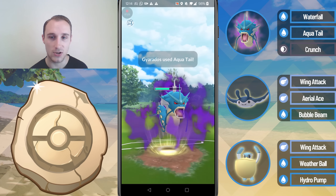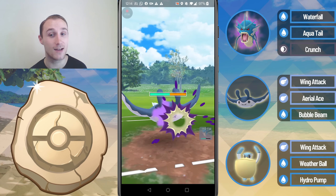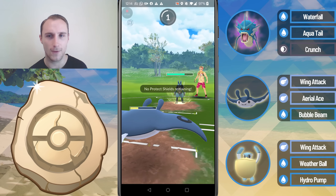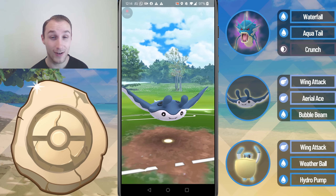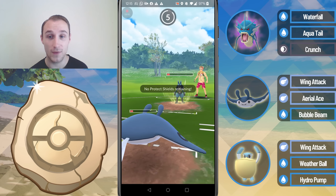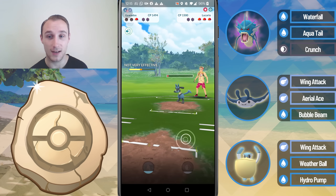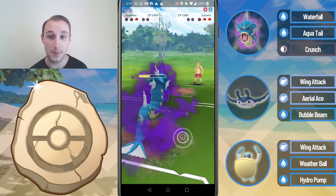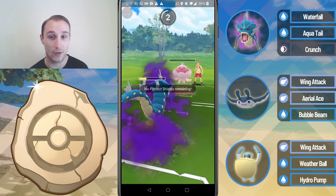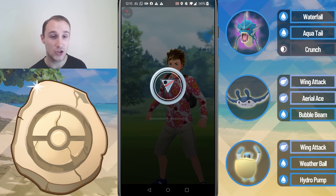I go for the Aqua Tail and this should take them out from this range — we actually get a shield. I switch into the Mantine to tank the Shadow Ball — once again Mantine just being a damage sponge. They come in with Lucario — perfect. I get to an Aerial Ace — rubbish move, not going to do that much to Lucario. I should be able to force them to throw another move and I can probably tank it too. I do tank it and we leave them with just a few HP, farm down with Waterfall. They go for a Bubble Beam and I Waterfall farm down the Registeel as well. GGs to that opponent — another very close game.